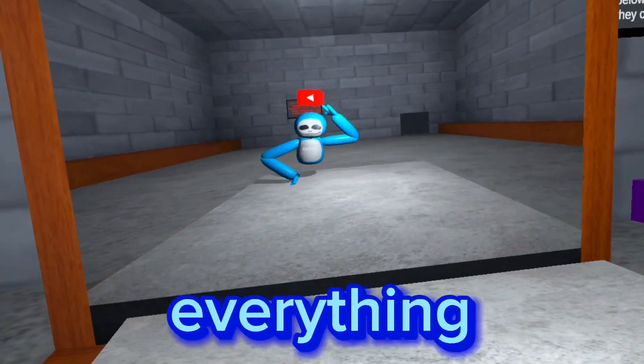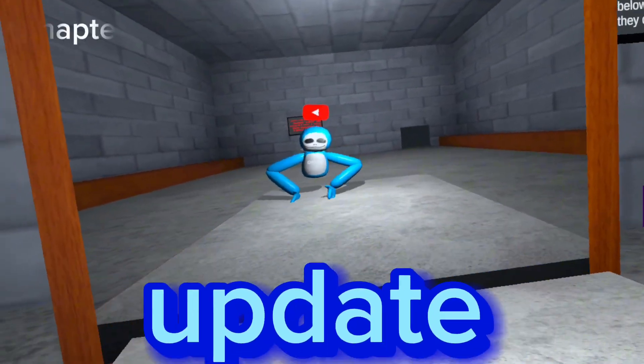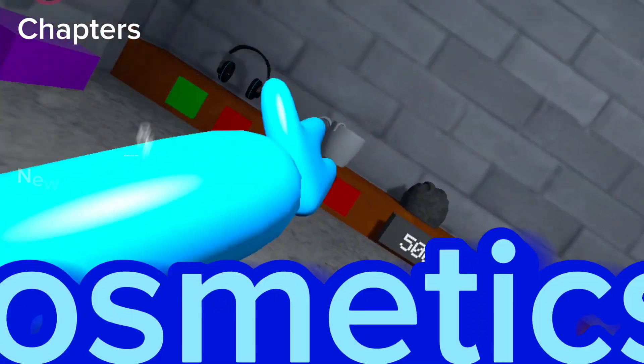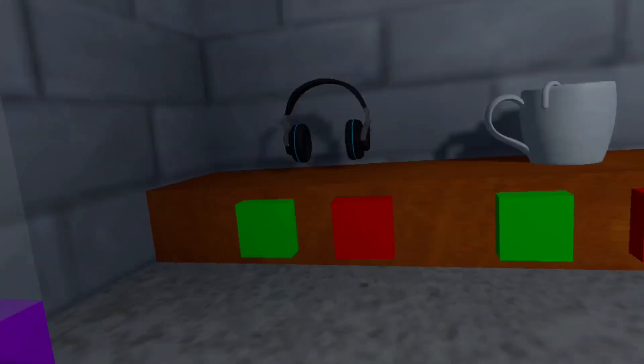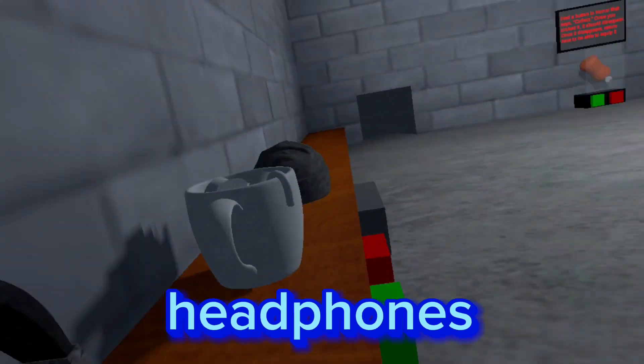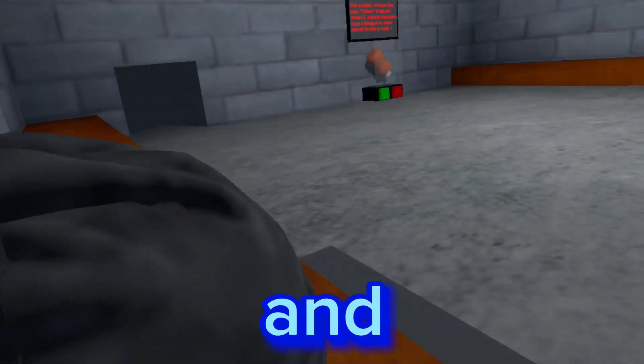Today, I'm going to be reviewing everything in the new Cam Monkey update. We're going to start off with the cosmetics and the currency. These are the cosmetics right now: the headphones, the marshmallows, and the beanie.